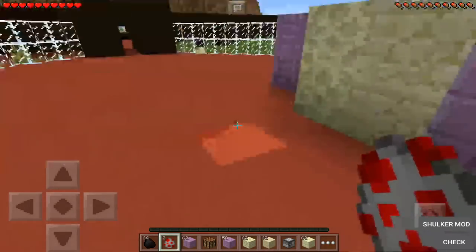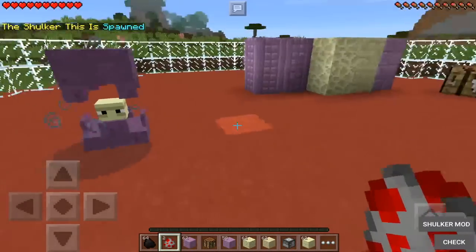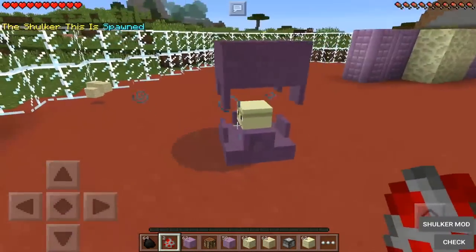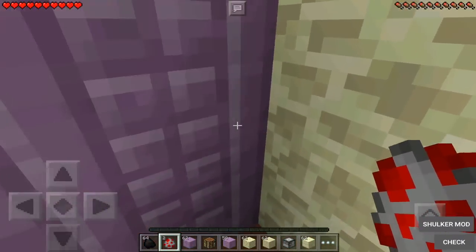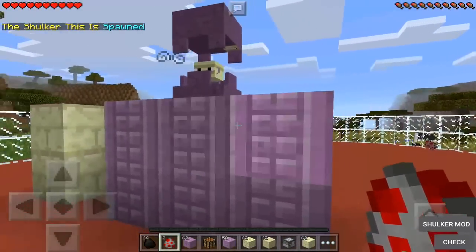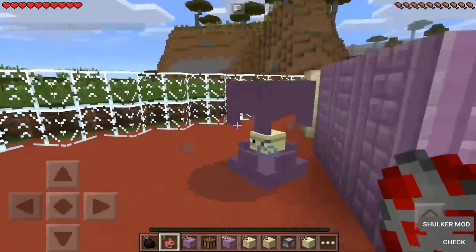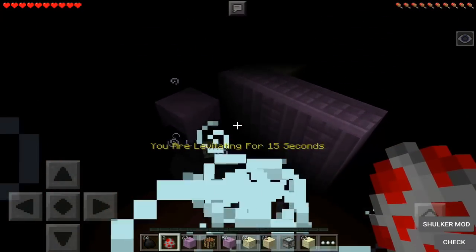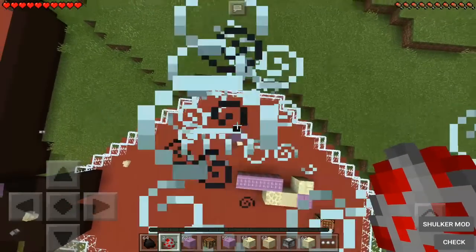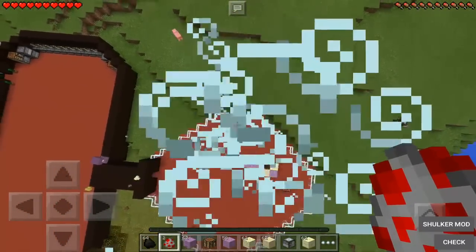We have two shulker spawn eggs, so let's go ahead and spawn in a shulker. Let's take a quick look at this shulker — it just looks really cool in my opinion. The shulker is right there — it has a really cute face in the middle. If you hit it, it makes you levitate for 15 seconds and also blinds you. It gives you blindness two for five seconds and makes you levitate. This is why it's a hostile mob, because you can barely do anything, and when you fall you're done for — your life is over.